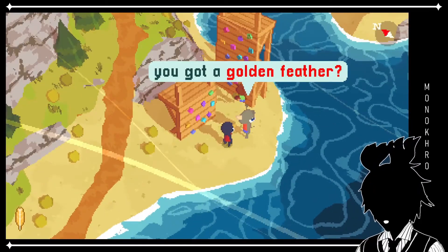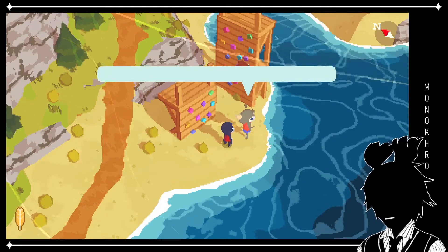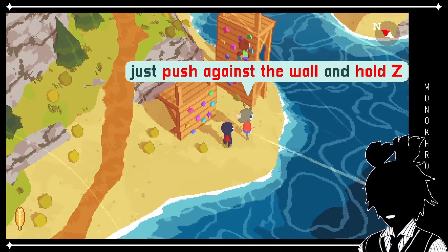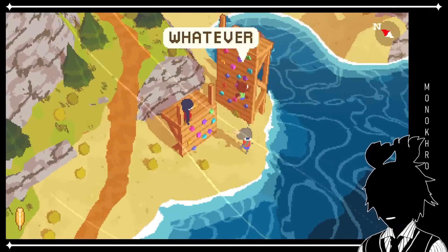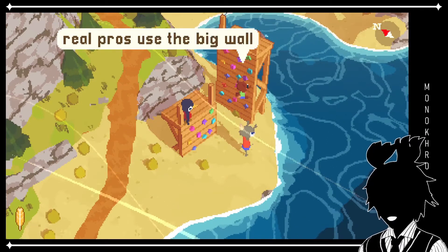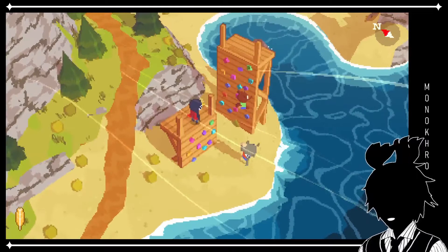You got a golden feather? Yep. Great. So, to get started, you can try climbing the short wall here. Just push against the wall and hold Z. Yeah. Nice one. Whatever. That climb was easy. Real pros use the big wall. Well, I will use the big wall.